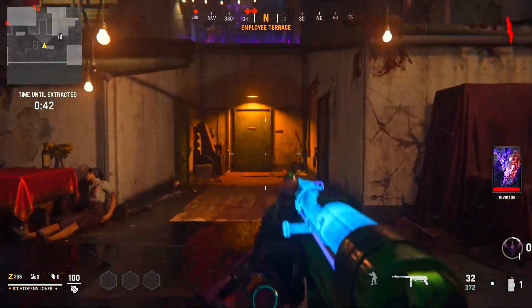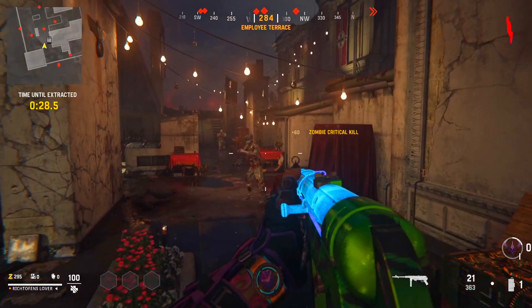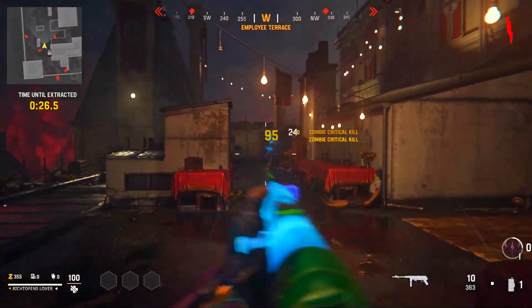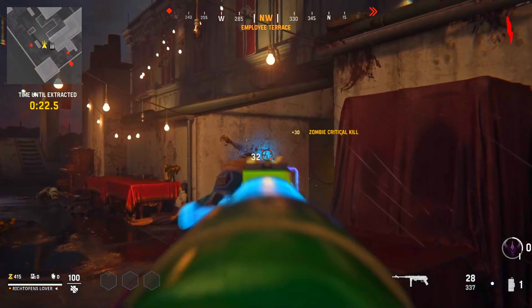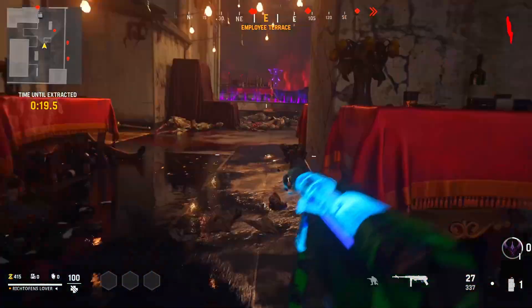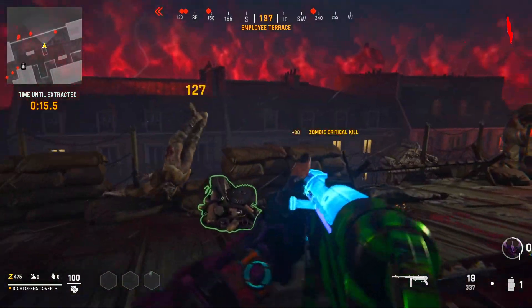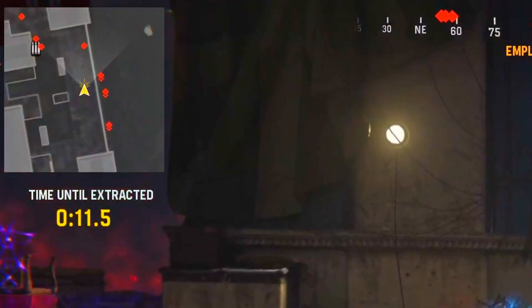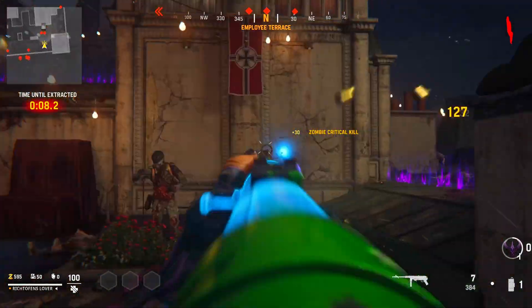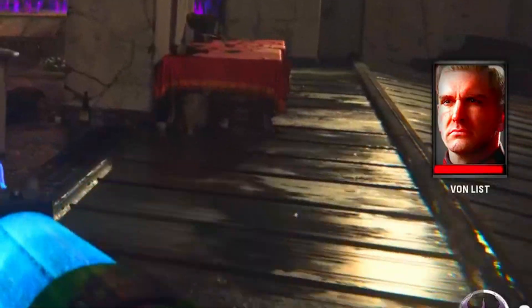This is round one. Every objective is one round, and the problem with that is this game kind of starts out like Nacht der Untoten does, where the first five rounds take like 10 minutes — they're ridiculously slow. The one thing I will give Vanguard right here is the mini-map tells you where every zombie is at all times, so you can go find the last zombie. That was good, I like that this game actually did that well.